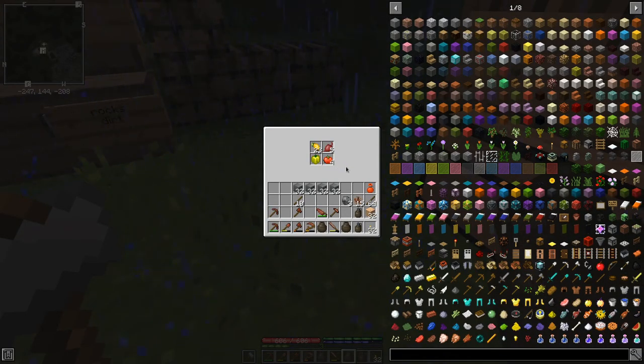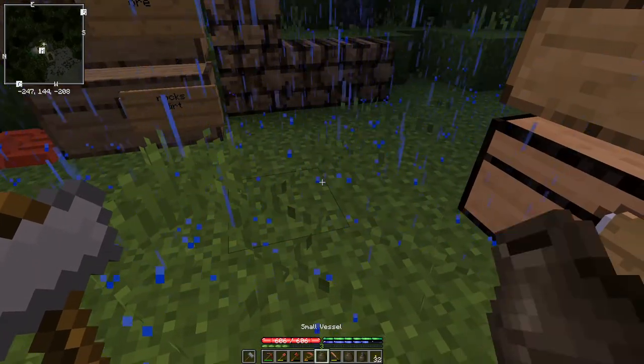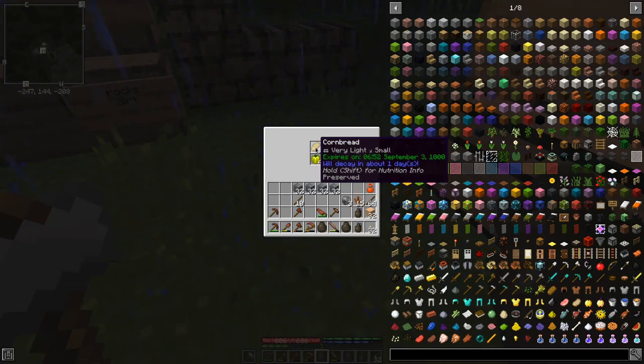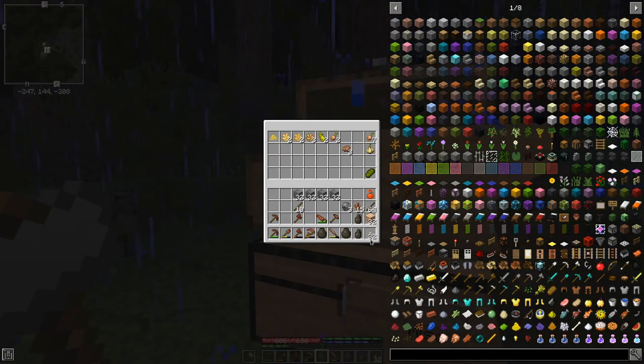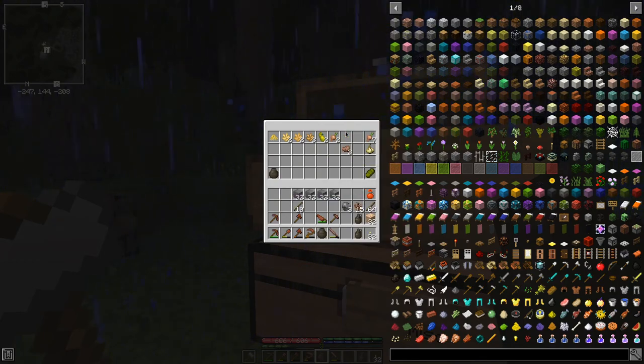If we look at the ones in the vessel, you can see that they're still good - they're going to decay in one more day. So they did last several days longer than the food that was just sitting out in the chest. Putting them in the vessel does let them last longer.